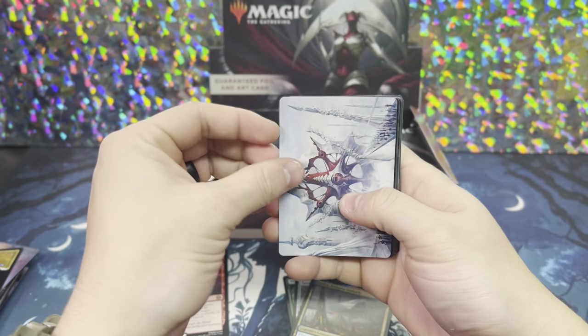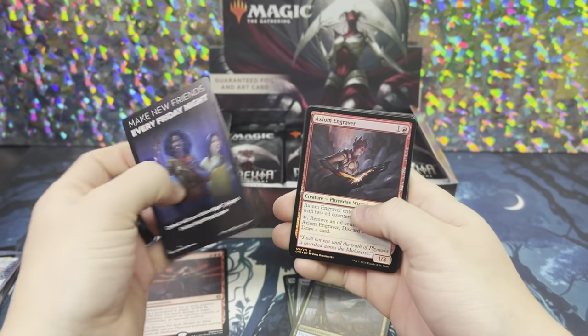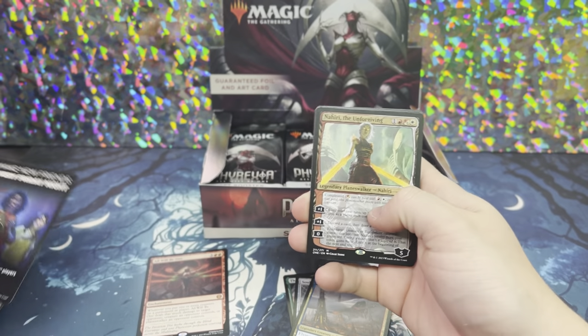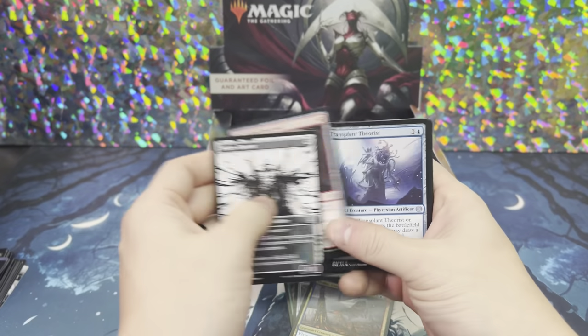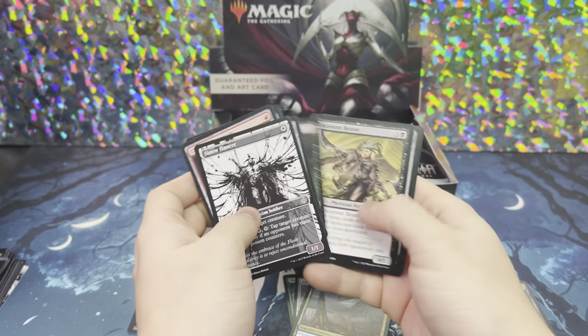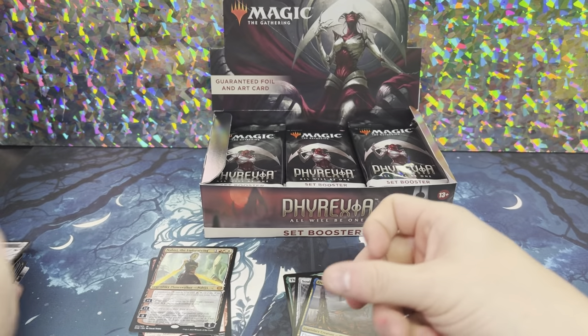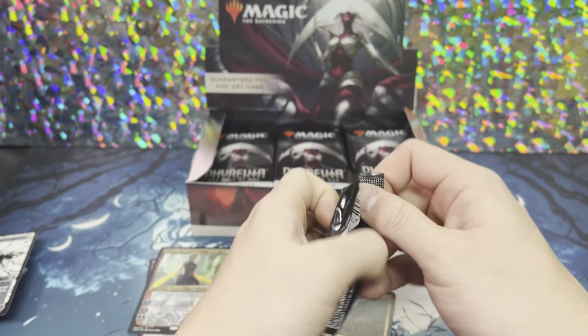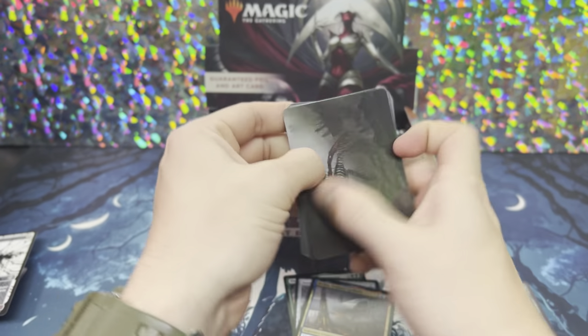A little bit of Mondrag action — is that foreshadowing? Hopefully. Axiom. Nahiri! I'll take it. Sinu Dancer, always there. I wish they'd change up their card rotations on what's in the order, because I feel like I'm always seeing Sawblade Scamp, Sinu Dancer, Thromming Burn — always in that slot, especially on the Collector Boosters.